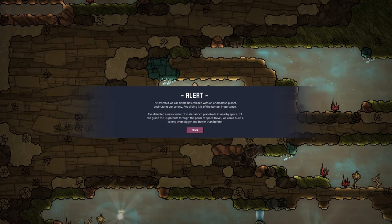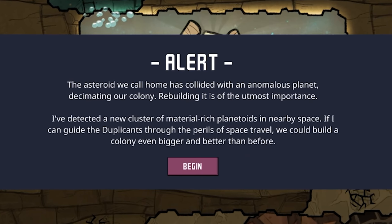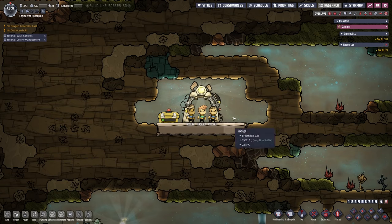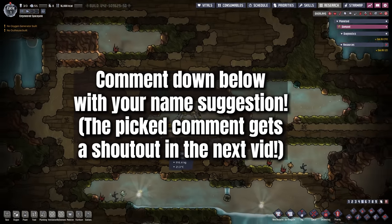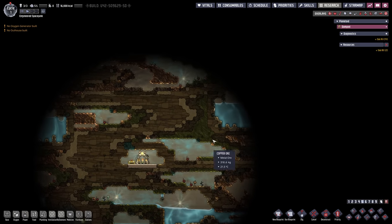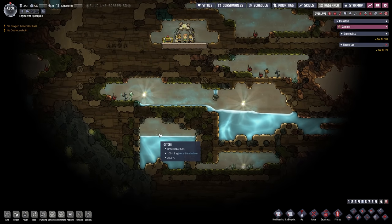Here we are. We have an alert: the asteroid we call home has collided with an anomalous planet, decimating our colony. Rebuilding it is of the utmost importance. A new cluster of material-rich planetoids has been detected in nearby space — if we can guide the duplicants through the perils of space travel, we could build a colony even bigger and better than before. Our planetoid is currently called Dampiel. We'll change that later, but it's not the top priority. We have lots of water on the bottom, top right, and top left — I guess that's why it's called Oceania.